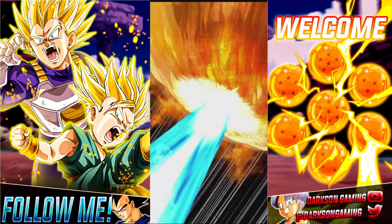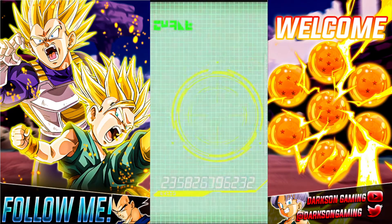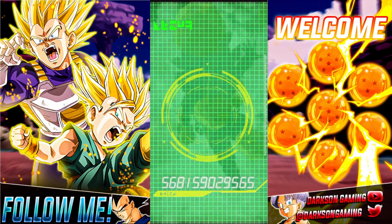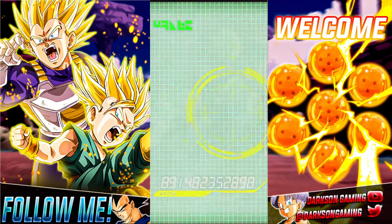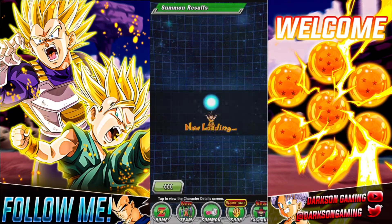We have not been able to pull the Gohan yet, but we got two Garlic Juniors and really three Dokkan Fest units, so it hasn't been too bad. I wasn't even paying attention to how many stones I've been using on this. We'll take a look and see what we're at — I think I've gone a little bit over the amount I said. We'll save the other pulls for another video.